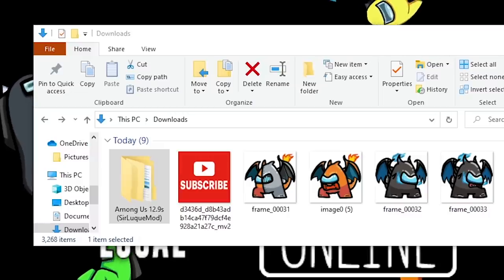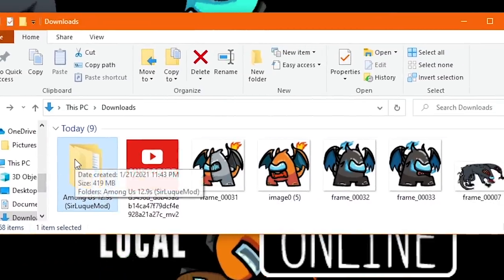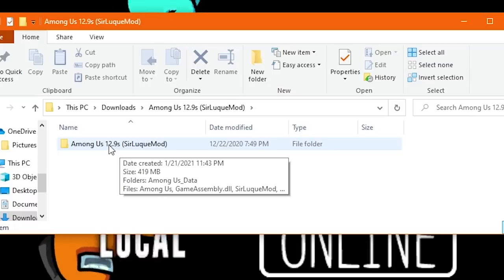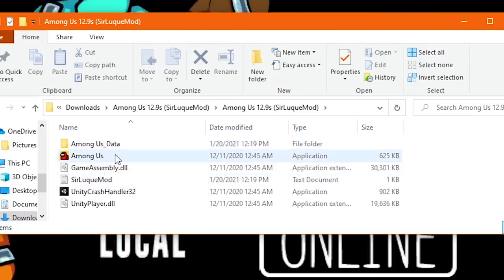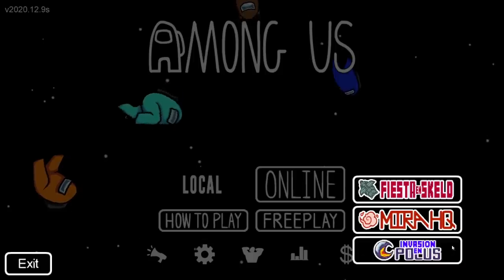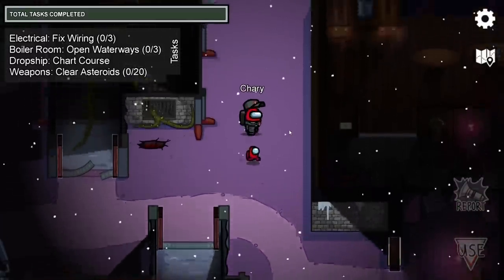Now let's open up the game. Double click on the folder, then double click again on this folder — make sure you're following along. Double click, and then make sure that you double click on the Among Us game. The game is going to pop up, and you can see right there that if you go to free play, we do have the Invasion in Polis map. So as you can see, it is working on PC and you guys can get it right now.